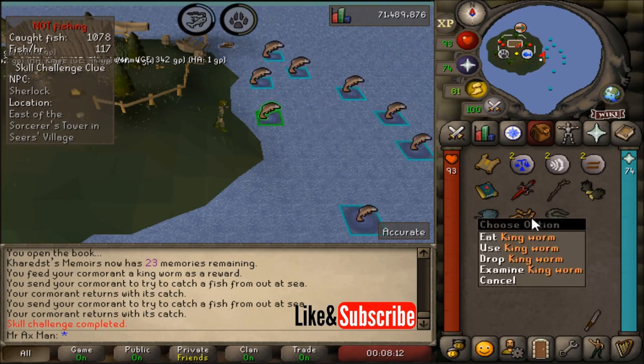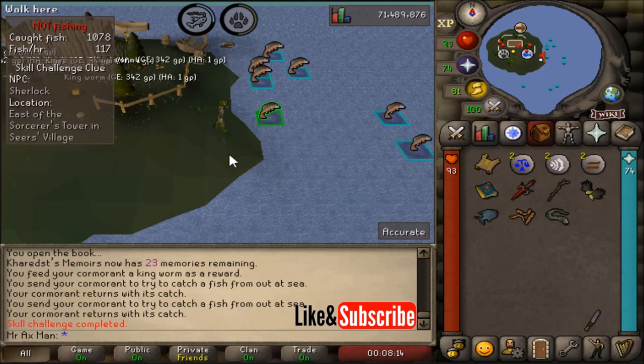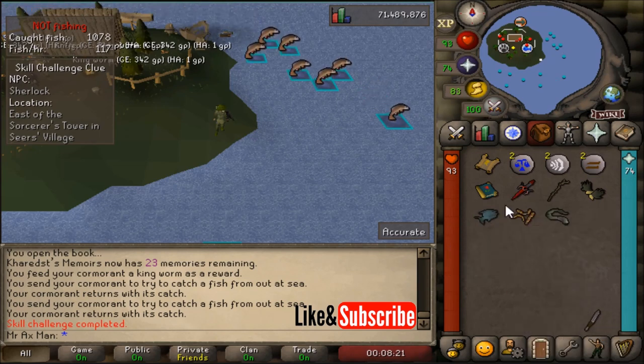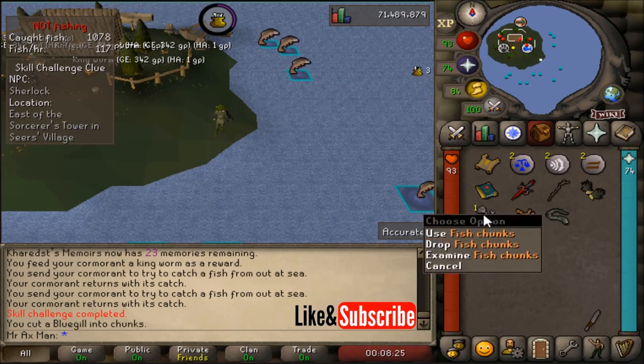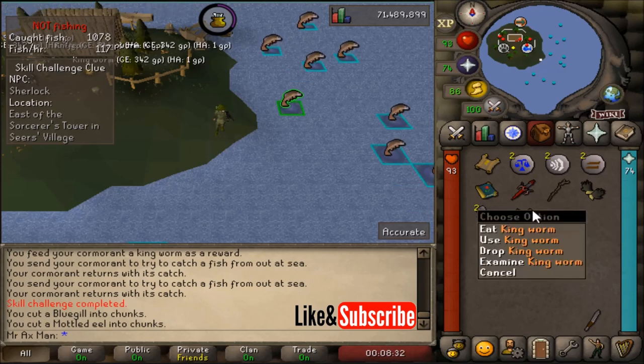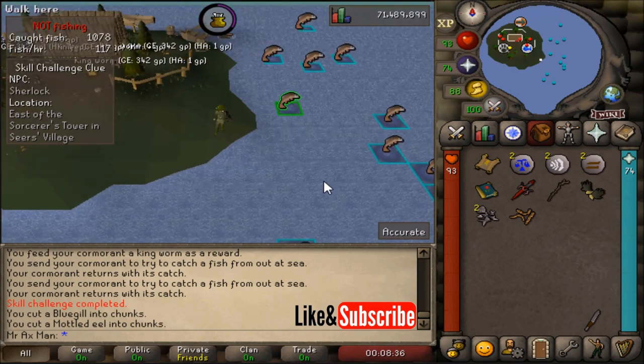That took me two tries and it was pretty simple. If you want to get more bait without picking King Worms, just use your knife on the bluegills or any other fish you have in your inventory and you'll get fish chunks which are used as bait. Anyway, I hope you found this video useful — if you did, please make sure to like and subscribe, and I'll see you in my next video.